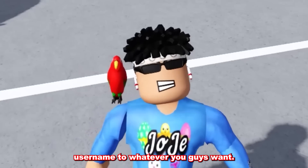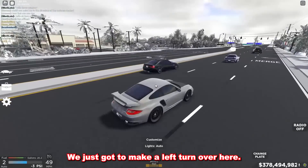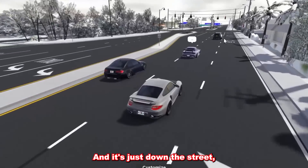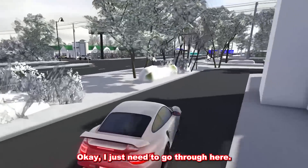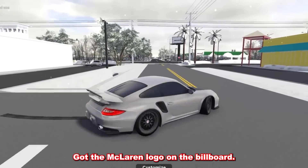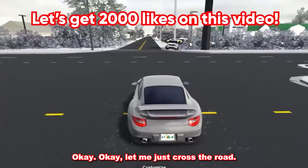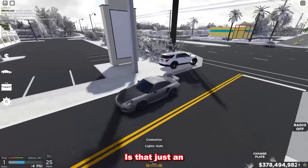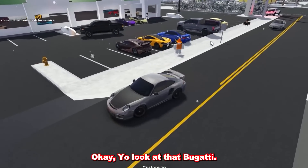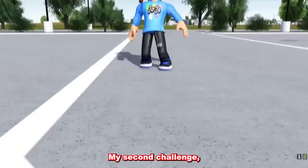All right, here we go — just gotta make a left turn. My first challenge is to find where the dealership is, and it's just down the street. Is that an undercover cop car hiding there? He's catching people speeding. Look at that Bugatti and that Ram TRX right there — holy moly.